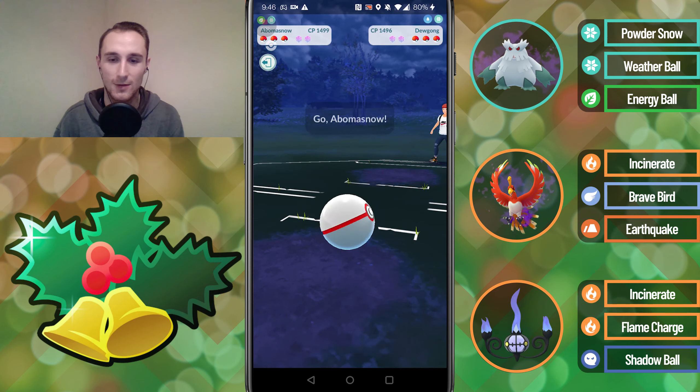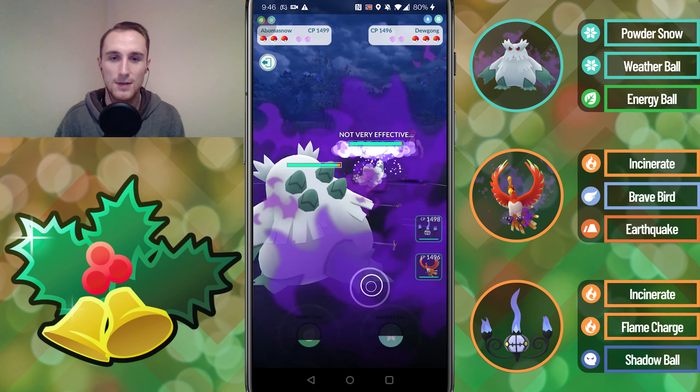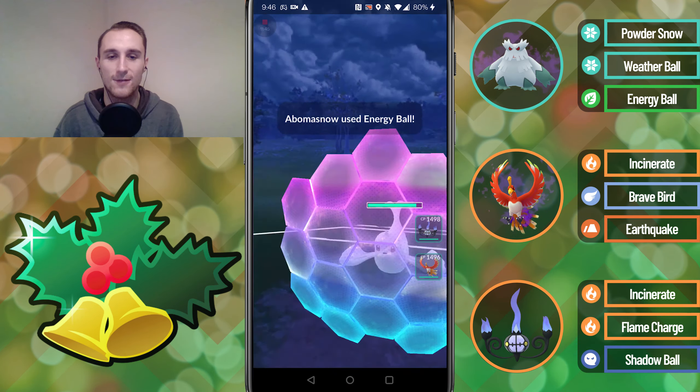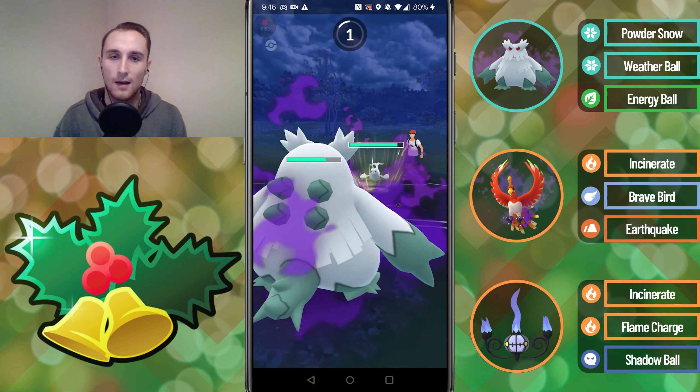A little bit of lag — boom, we take out the Talonflame and GG's there. I don't know how we came back from that game, that was really crazy. Into the next game we lead into a Dugong — this is actually a fairly neutral matchup. If we can land the Energy Ball that will be really great for us, but they're almost definitely going to shield, and they do shield.